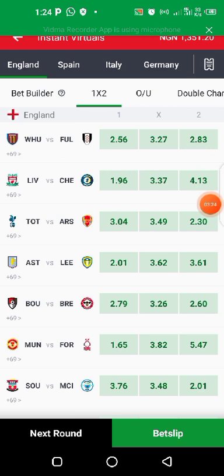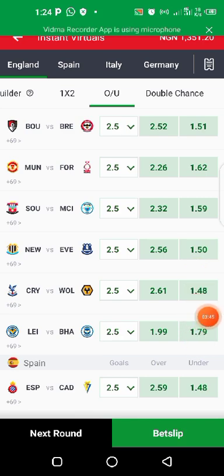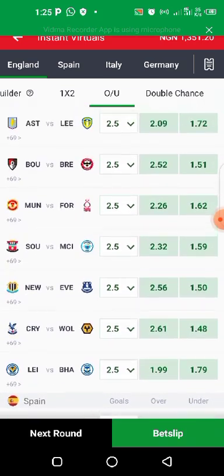Let me quickly put you through how this trick works. After you've logged into your sports betting app, scroll over to 'Over/Under' and look for odds of 1.700. In some cases it appears twice. If it appears twice — for example 1.79 and 1.72 — you go for the lowest one, which is 1.72.